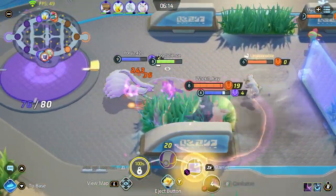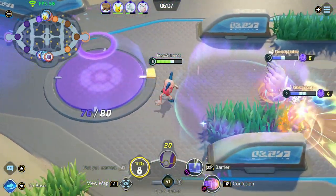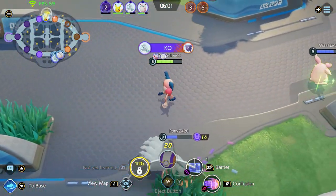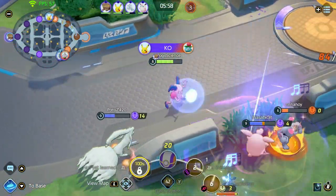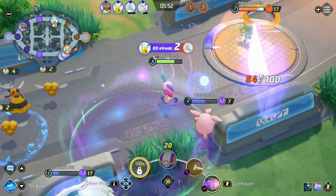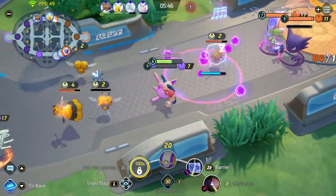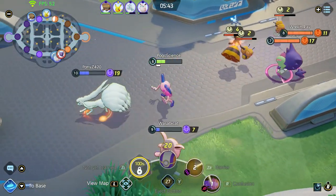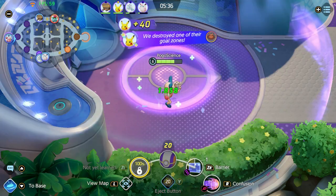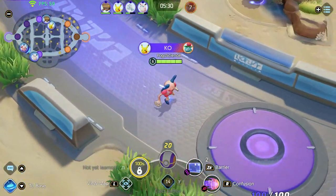It's three on three now but we have walls on our side. My barrier cooldown isn't ready yet so it's not worth hanging around. We got the kill on the Haunter, and looks like we got a kill on the Ivysaur up top too — we're doing really well as a team. Night night sleep tight to the Machoke. They only have a Sylveon left — I have my wall ready if I can bait it out. Wigglytuff is being pretty aggressive, but I'm actually going to recall since I'm too low on health.